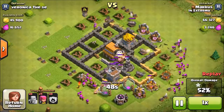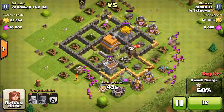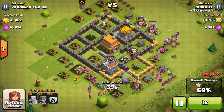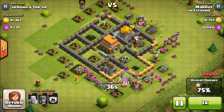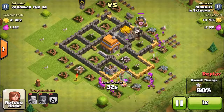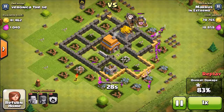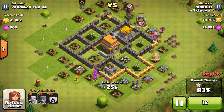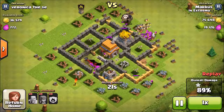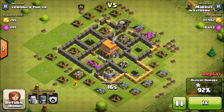For this first one, you just want to surround the base — drop your barbs and then the archers behind, and you should be able to take out most of the loot. The bases you try to look for: the wizard tower shouldn't cover the gold and elixir you're trying to get, and the mortars shouldn't be too high level — level 4 or 5 might be too high because they can one-shot your archers. Look for weak splash damage, and preferably the wizard tower is not covering the resources.